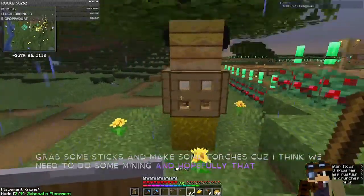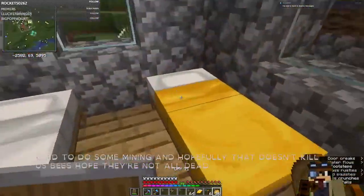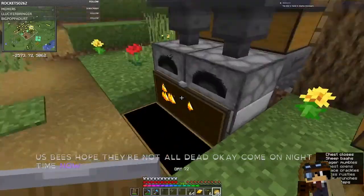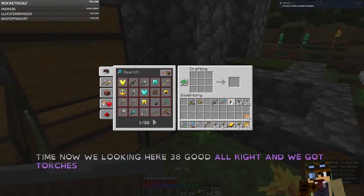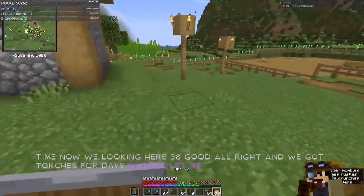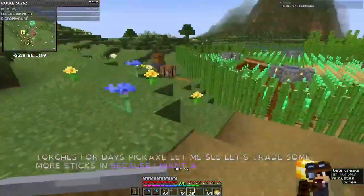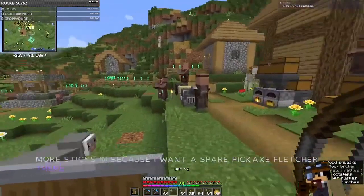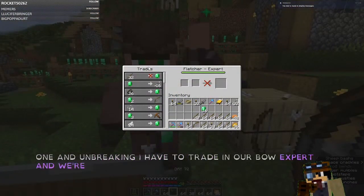Hopefully mining doesn't kill us. Coming on night time, and we've got torches for days. Let's trade some more sticks in because I want a spare pickaxe. Let's go find the Fletcher — there he is, he has a good work ethic. Now he's an expert and we're only getting the bow. Where is our toolmaker? There he is — 23. Okay, we're going to do a little more trading.